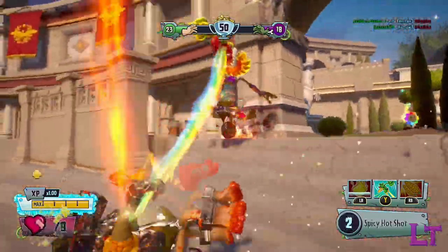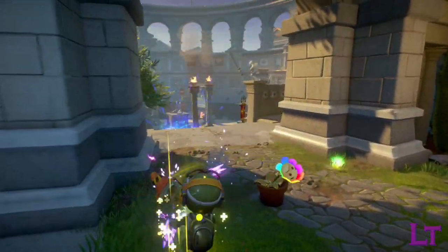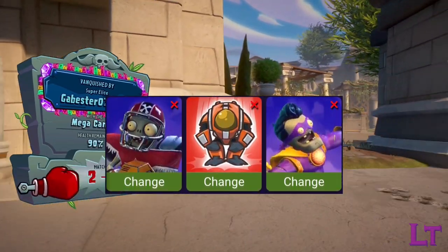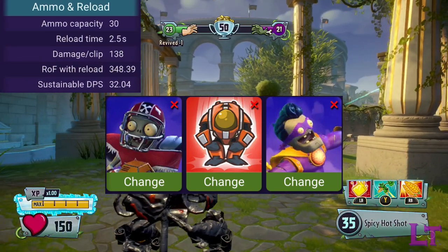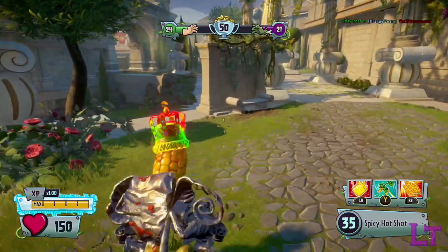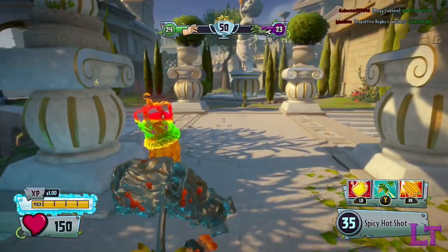However, whilst one-on-one combat will remain relatively unchanged for the most part, you should avoid direct encounters with high health opponents such as All Stars, Supers, and especially Z-Mech. Since your damage per clip is extremely low at only 140 — and that's not including outside sources such as healing or armor — this will cause you to take an extremely long time to kill them, which will likely result in them killing you long before you can kill them.